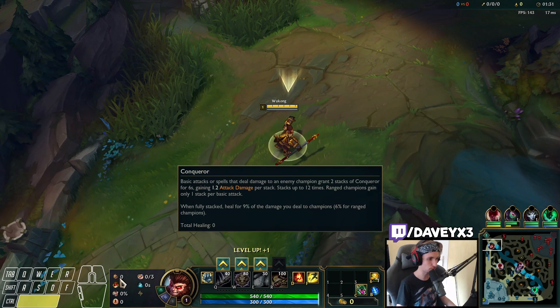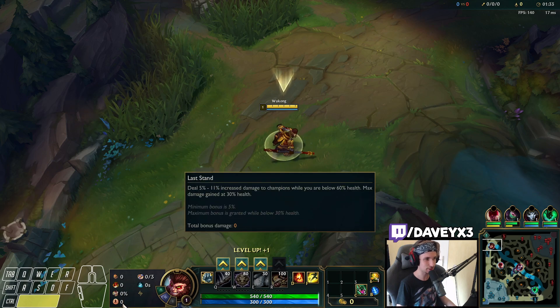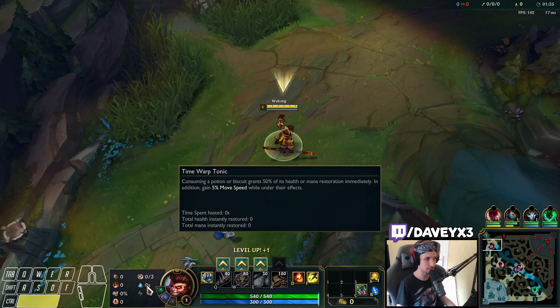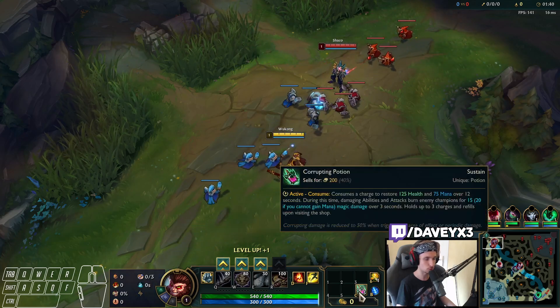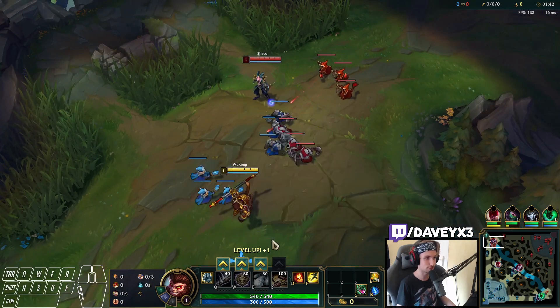For the runes, you want to go Conqueror. You want to take Triumph, Alacrity, Last Stand, Biscuit Delivery, and Time Warp Tonic. Along with this, you want to pick a Corrupting Potion because it combines very well together.